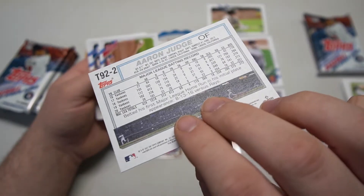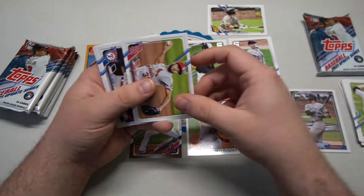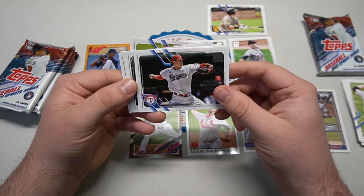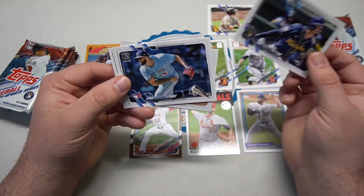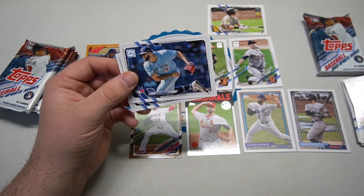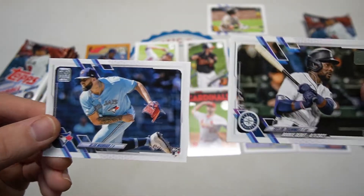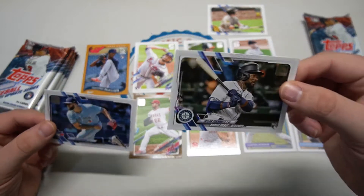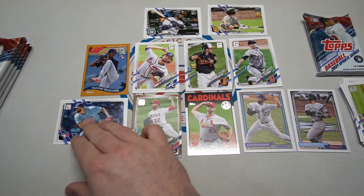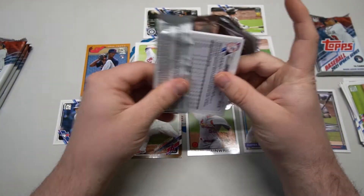Maybe our best yet: 1992-style Aaron Judge — Big Judge. These ones have kind of that vintage stock feel, that's nice. Daniel Ponce de Leon, Kyle Gibson with the Phillies, Jace Peterson, and how about Alec Manoa — rookie card is sideways. Taylor Trammell rookie debut. Alec Manoa has definitely got some talent.